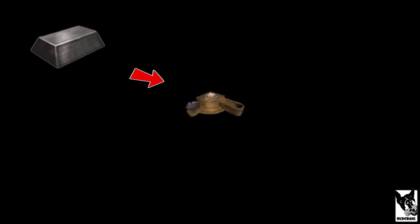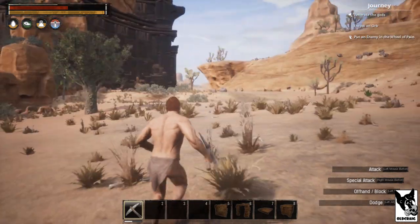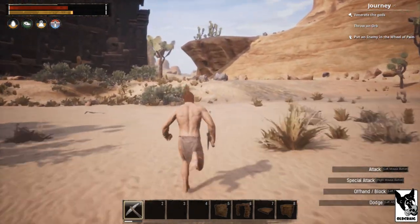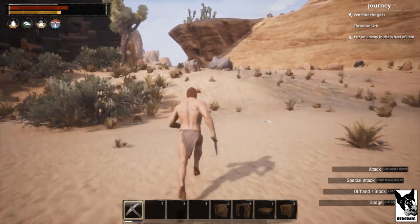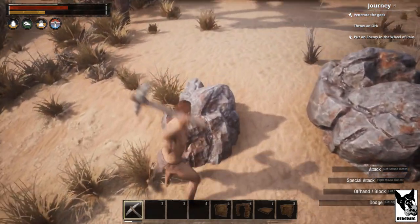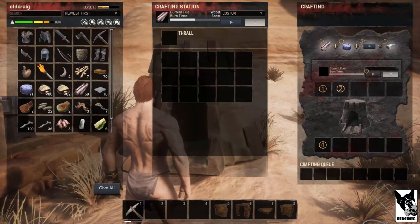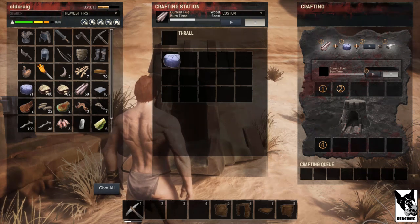Your raw steel ingots then need to be placed into a blacksmith bench and turned into steel reinforcements. If you have a blacksmith thrall, you can save a ton of steel by placing it into the blacksmith bench. If this is your first time making steel, the task can seem quite daunting, so let's walk through each of the steps and show how to get all of these resources. Iron nodes are easily distinguishable from regular nodes because they have a bluish-red appearance. Mine the nodes with a pickaxe, bring the iron stone back to a furnace, run the furnace, and you'll have iron bars.